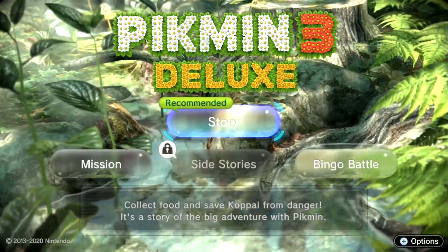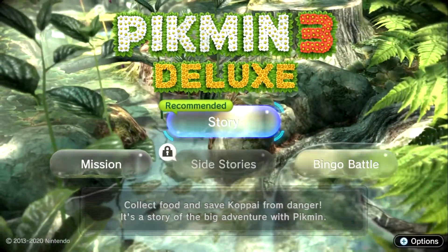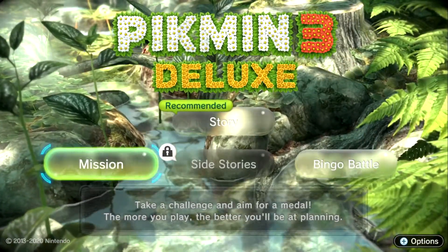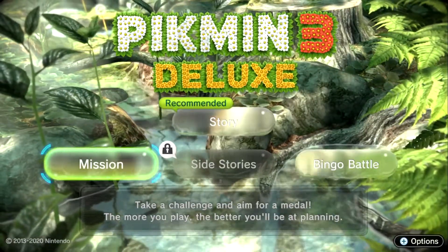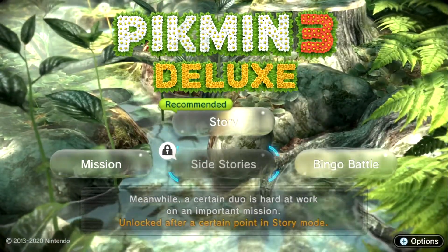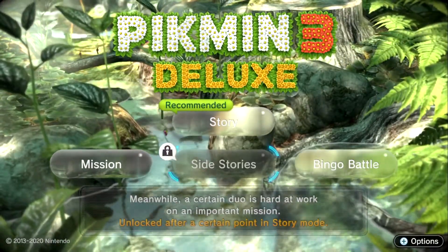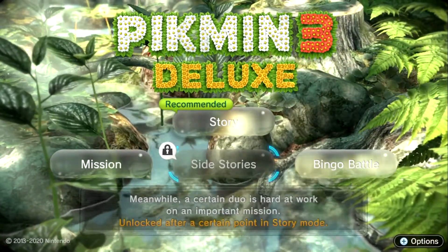We have Story Mode — collect food and save Kopai from danger, a story of the big adventure with Pikmin. Mission Mode, which I believe is mostly collecting treasure — take a challenge and aim for a medal. Side Stories is part of the Deluxe version, originally DLC, unlocked after a certain point in story mode.